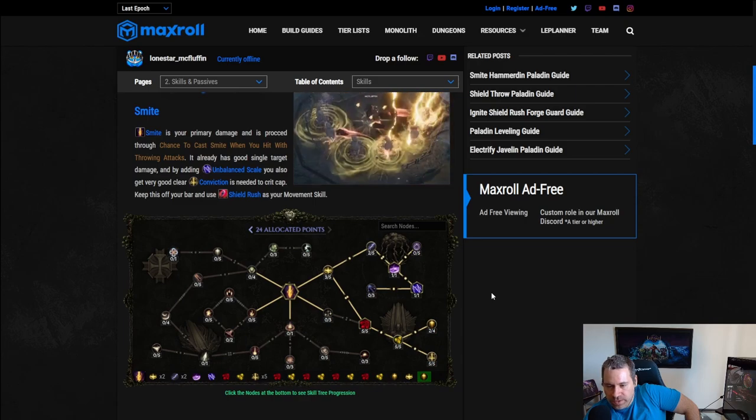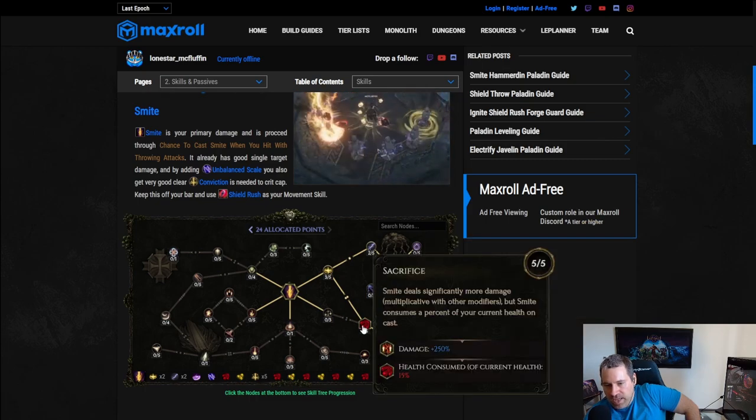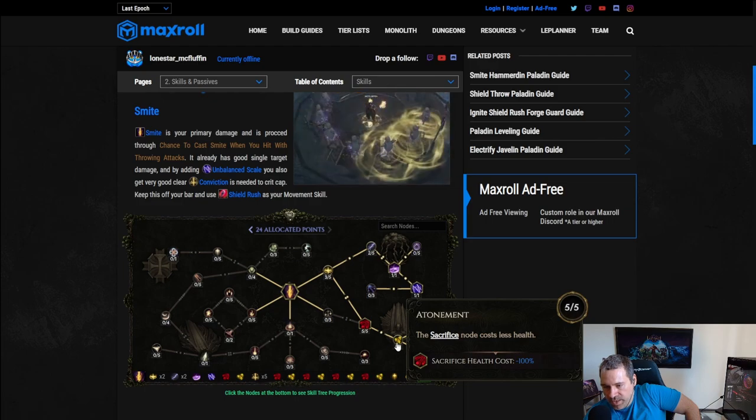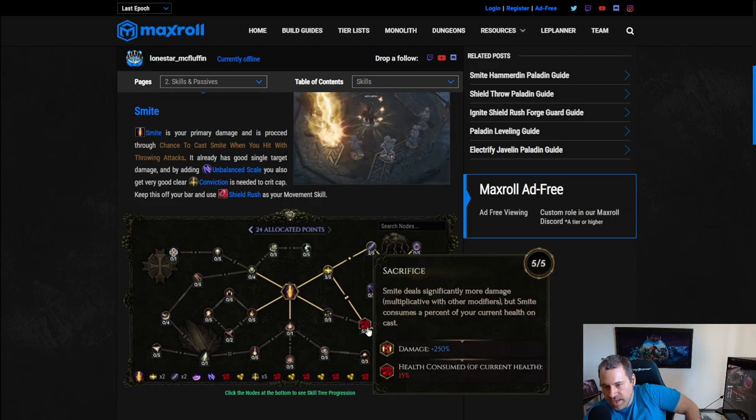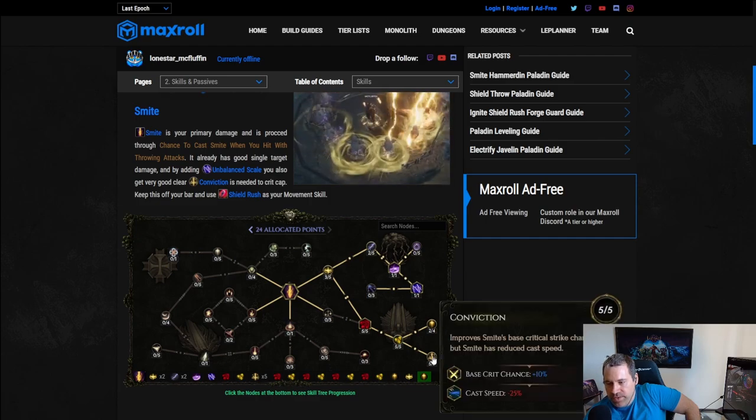Sigils is how we burn our mana — just hitting it multiple times to have a lot more added damage from Devotion. Smite is the damage star of the show. We're building it for lightning and also to chain so it's even better on clear. Sacrifice is the biggest damage buff here, and Atonement negates its negative effects. We're crit-capped thanks to Conviction.